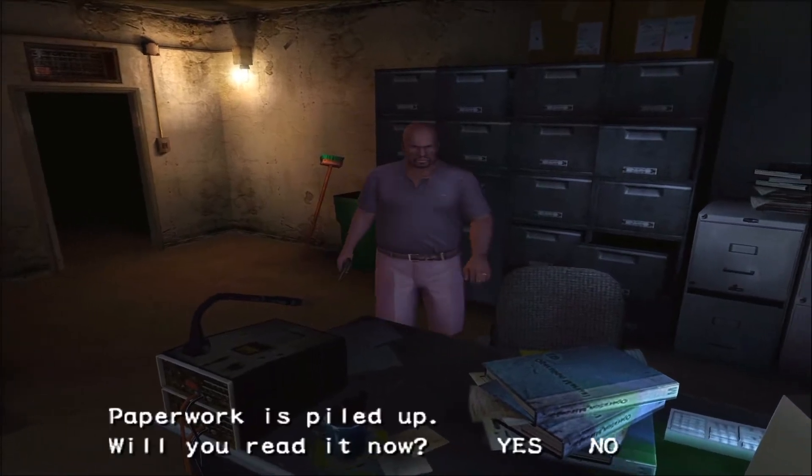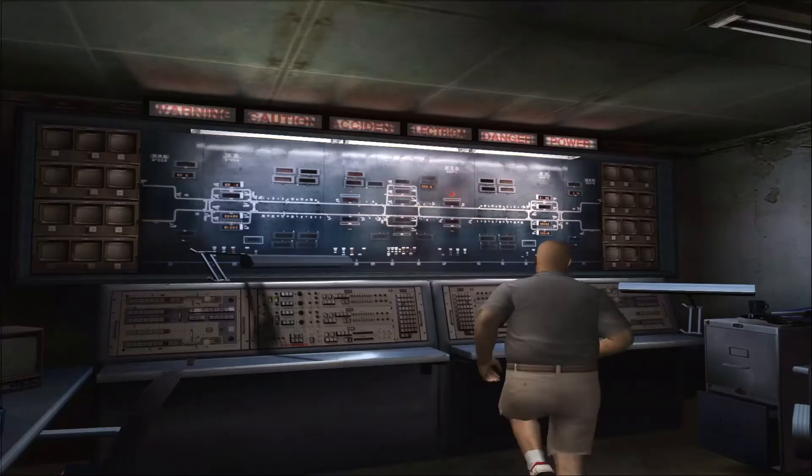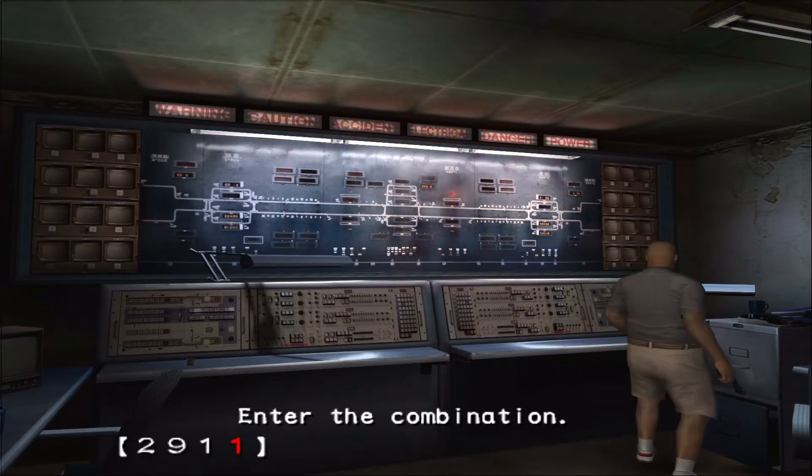Entrez dans la salle de contrôle principale pour y collecter le manuel du connecteur, qui vous indique qu'il vous faut récolter deux emblèmes. Entrez ensuite la combinaison 29-16 sur la console opérationnelle.